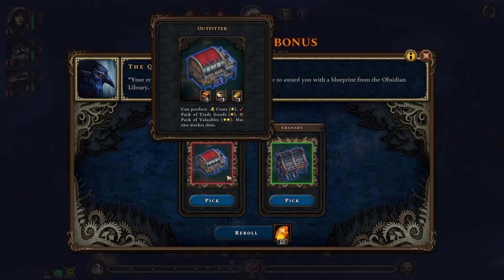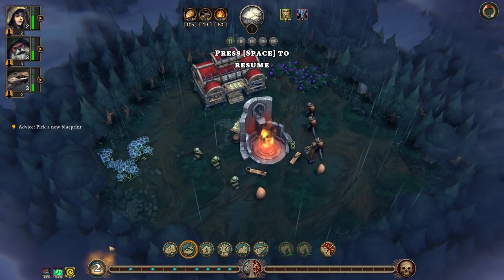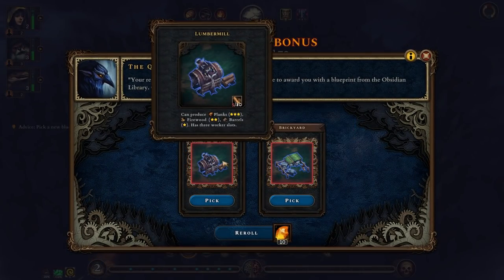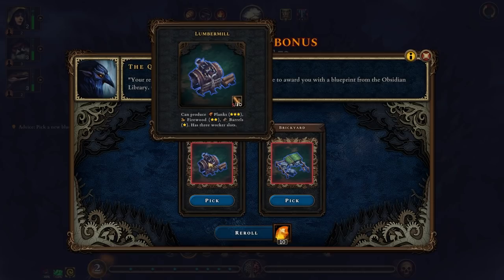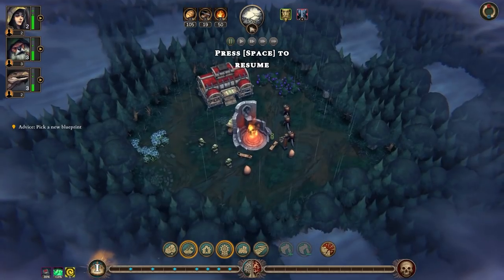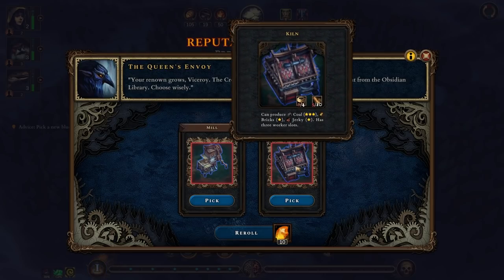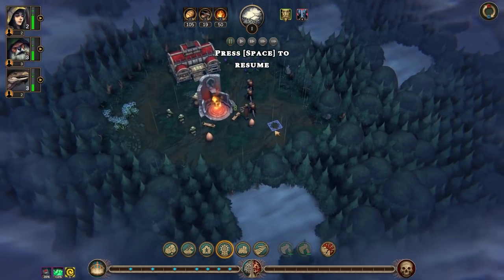Welcome back to some more Against the Storm! The granary can produce stew — let's pick a new blueprint. We've got brickyard or lumber mill. Brickyard makes bricks and pottery, or we go lumber mill for planks, firewood, and barrels. We also have a mill for flour, oil, and kiln, and the kiln can make jerky. We have to worry about that — last time we lost pretty badly due to a lot of things.